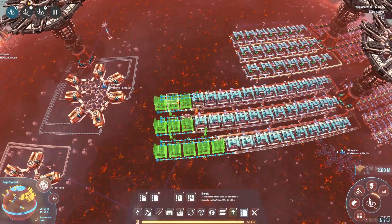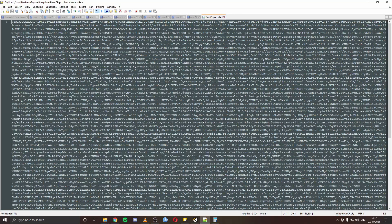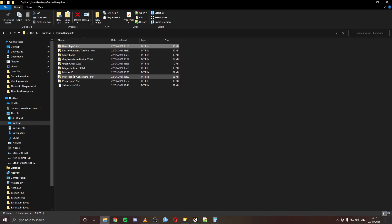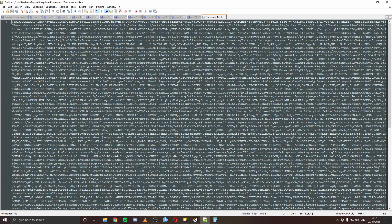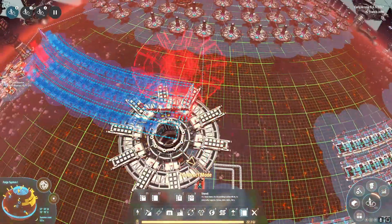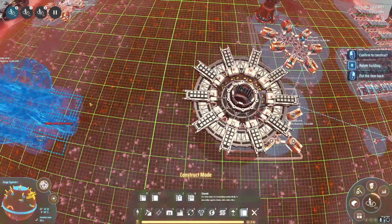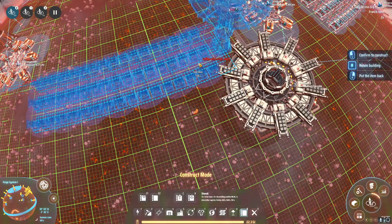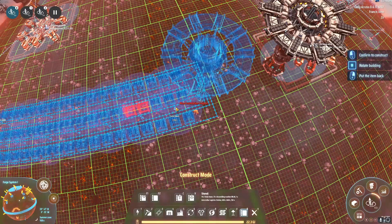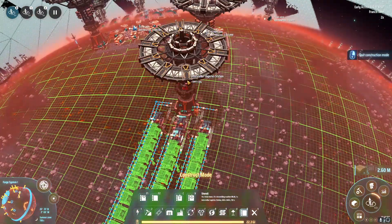Next I want to put in processors - a build that takes the green and blue chips and turns them into processors. We go back in, find the processor blueprint - 17 in a row - copy all of that, paste it into the game, and there it is. It's going to be a little off-kilter but close enough. Now you've got your processor build in place, which allows you to rapidly scale up production.